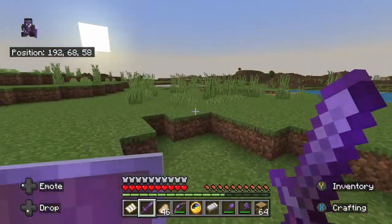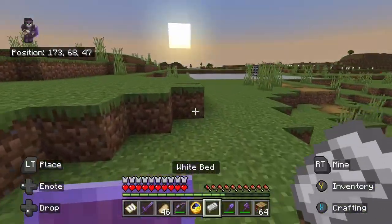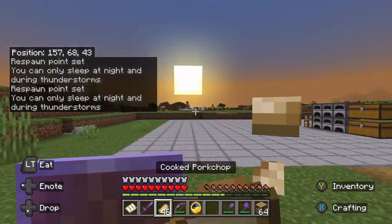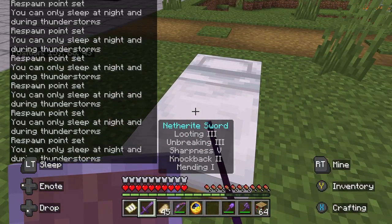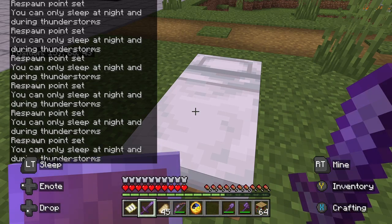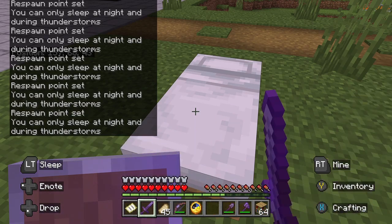I'm going to take some inspiration from the library area inside the end stronghold, because I want the top floor — and I want to build two floors — to basically just be a whole ring of bookshelves in the wall. Like that's literally all it's going to be.